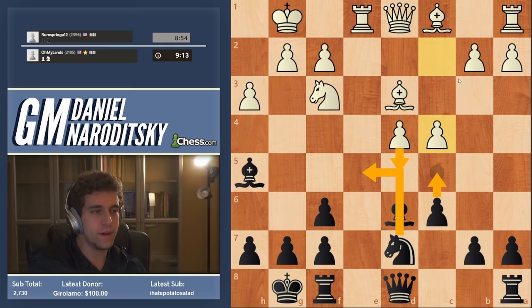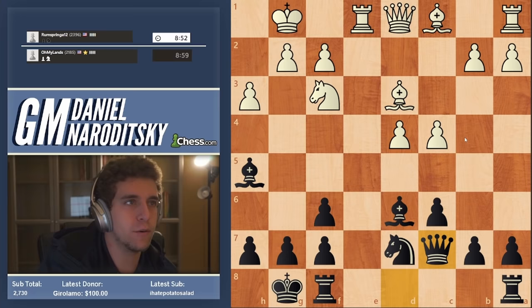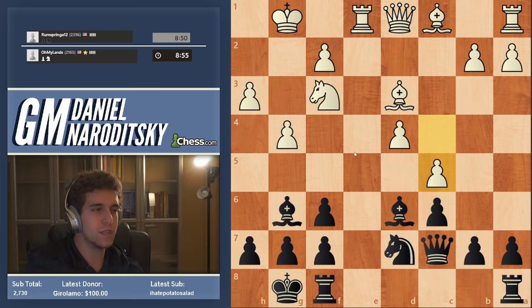Going c5 allows him to create a protected passer with d5, although in that position we could go knight e5. I like the move c5 as well, but in such positions I don't like to play very committally — we should reserve c5 for later. We're not afraid of him going c5 because after queen c7, c5, we'll have bishop f4. Let's start by playing queen c7.